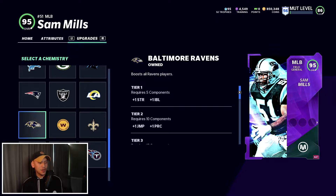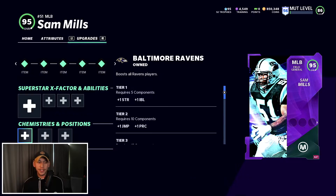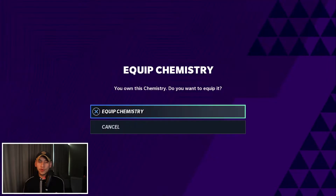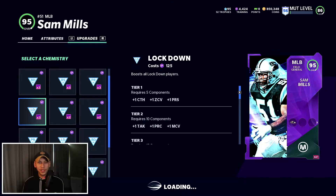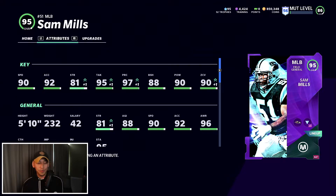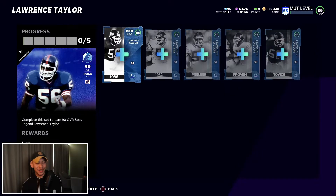For Sam Mills I want to go with Ravens chemistry — we have Lamar Jackson, Darren Waller, a few Ravens guys already. I wouldn't be surprised if we start building towards a half Ravens team, maybe even 49ers, but Ravens is the way to go for now. For abilities, we're going with Lockdown — a boost for all cover guys, man coverage, zone coverage, and a bit more press. The plus-one zone coverage means Sam Mills hits that threshold and breaks on the ball really quickly.